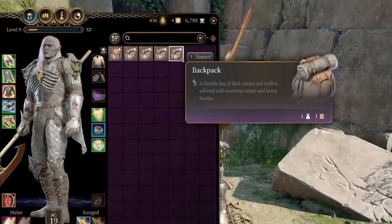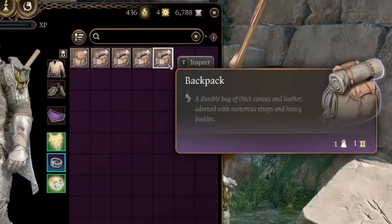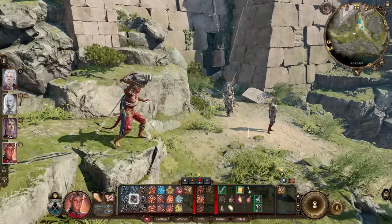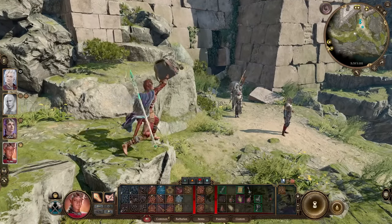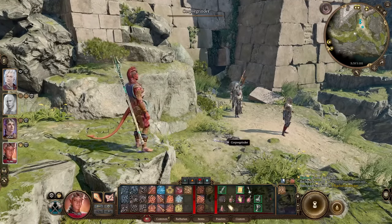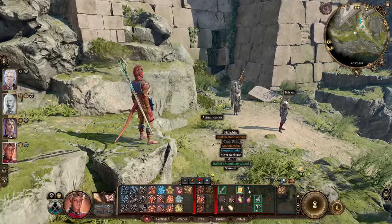Coming in at number one, we have backpack. The backpack might seem like it's just an item to store and organize items, but you can also throw your backpack, which deals light damage. More importantly, if you throw it far enough, it breaks open and drops everything that was inside where you threw it.